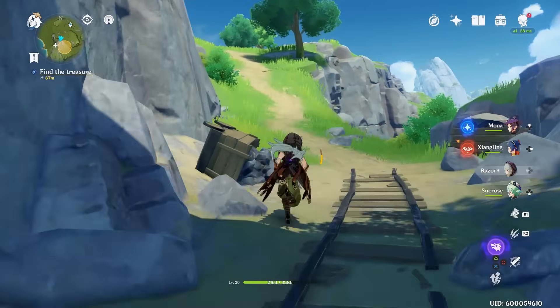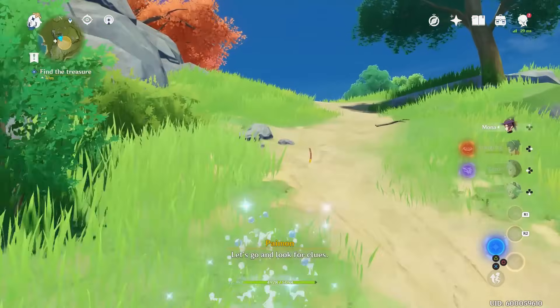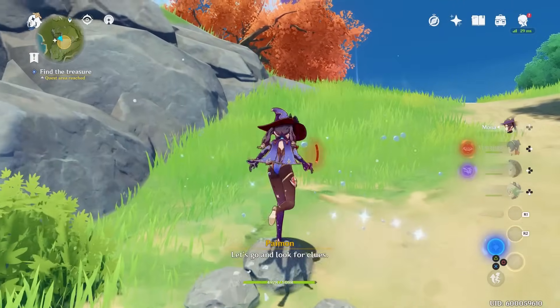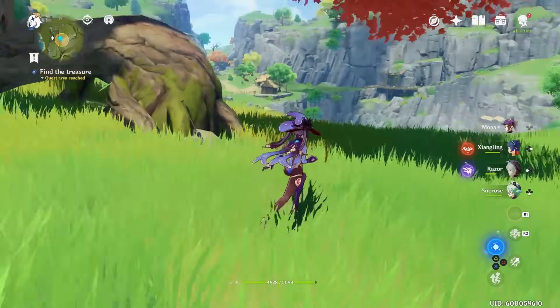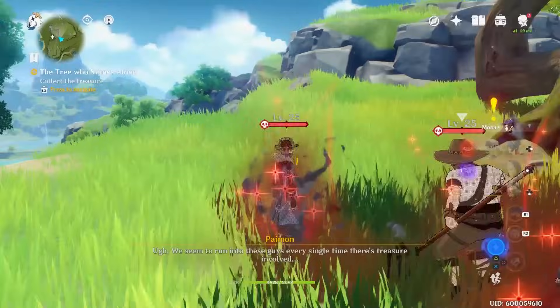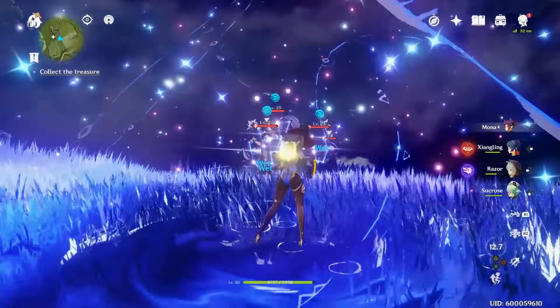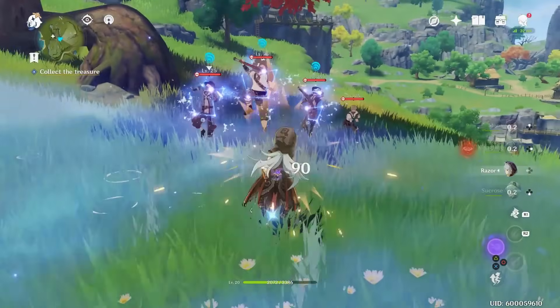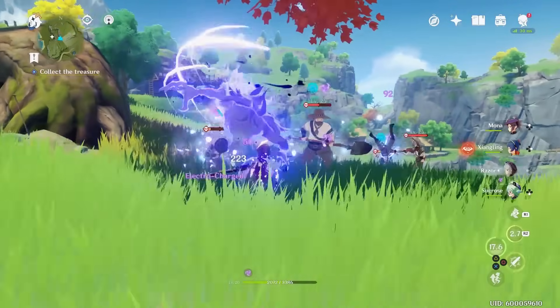Exit the mine and basically climb up the path here. Water lady goes fast but she does get stuck on rocks — that is her downside. Once you get up here, investigate the area. Eventually you'll be ambushed by some treasure hoarders. You know what to do — just beat them down. I like to use the specials and combo everything on these fools that are grouped up like this. Water and electricity? Yes, thank you.